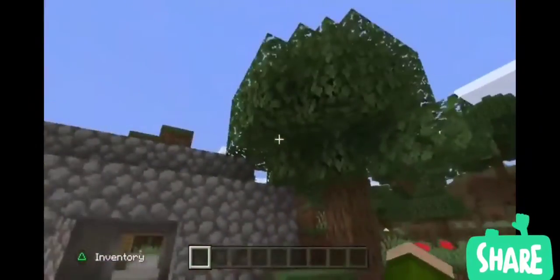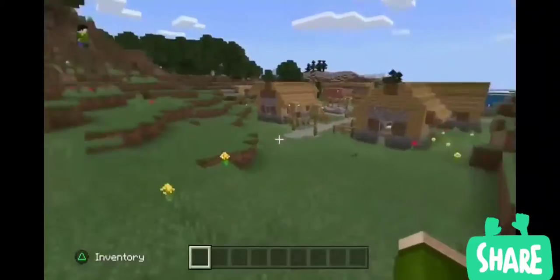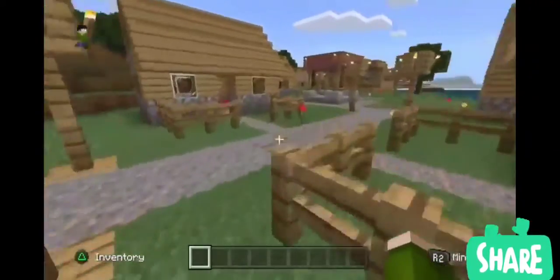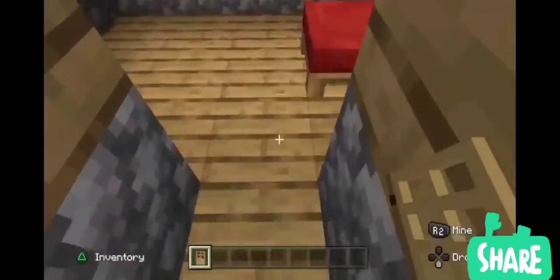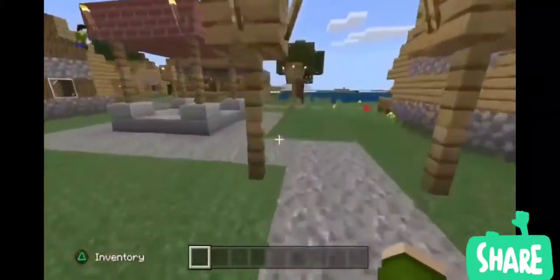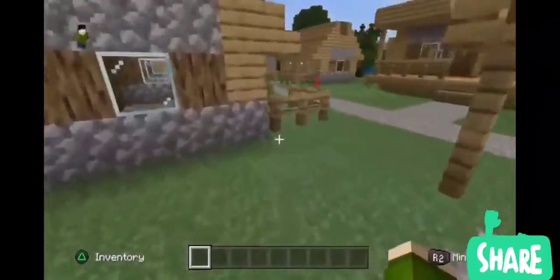Obviously this is in 1.16 because of all the new textures. If you go to Creative mode, you can get crimson and warped planks — so there's plenty of evidence right there. Did you guys see it? I forgot to show it earlier, but I think that's enough proof that this is running in 1.16.